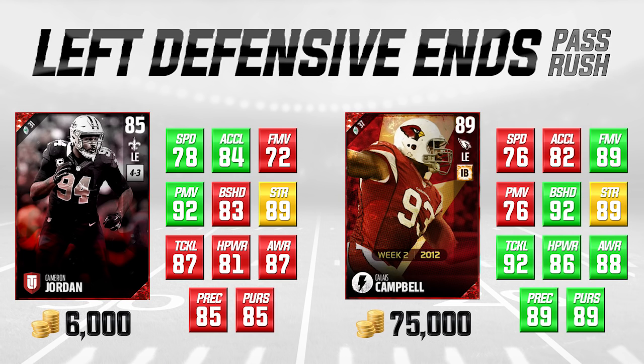Calais Campbell is more of a finesse move guy versus a power move guy, so he's got the higher attribute there. Most of these guys are going to default to either their power move or finesse move based on which attribute is higher. So Calais Campbell will typically utilize the finesse move and Cameron Jordan will use the power move more. We want one of those attributes to be really, really good — preferably both.